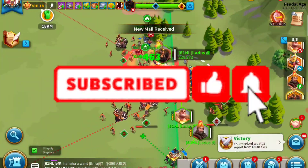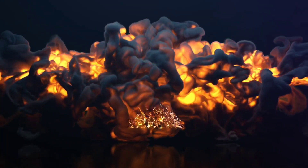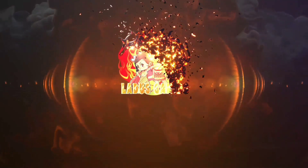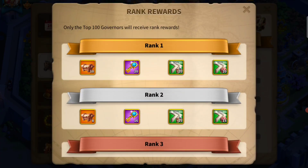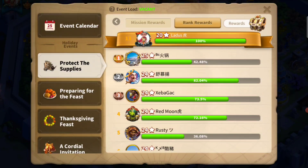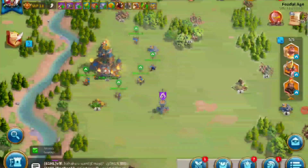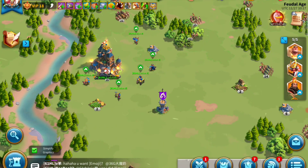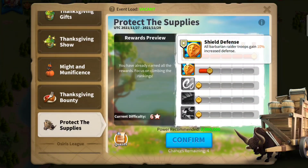Let's show you how to get the best rewards. Hi everyone! Latus here. And M. So this is Protect the Supplies, and in the background you can see why we're doing it — 10 Legendary Material Chests. That's what you get for first place. That's amazing! And that's when you finish it with level 25.